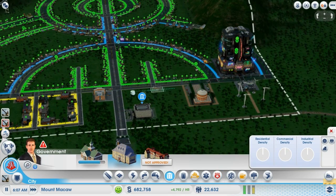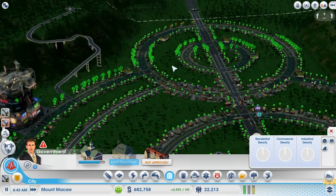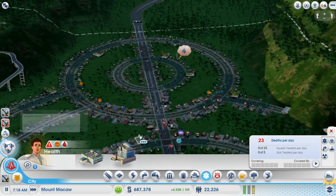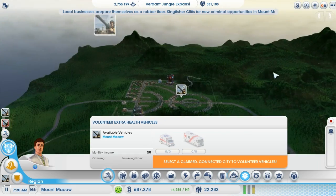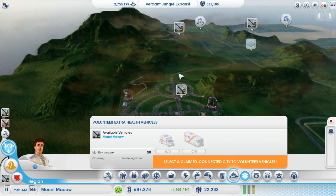What's happening here at the man's house? The town's full of deaths — that's no good. We could select a claimed connected city to volunteer vehicles, but we aren't really connected by road to any of the other cities. I wouldn't be surprised if we aren't. I've also got Kingfisher Cliffs, which you guys haven't even seen once.